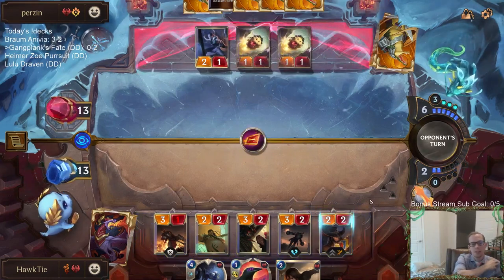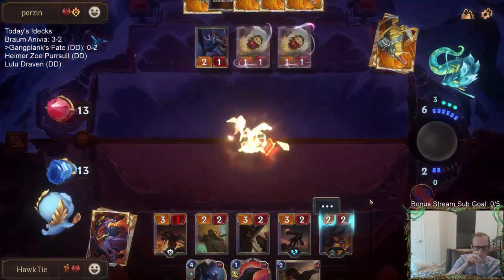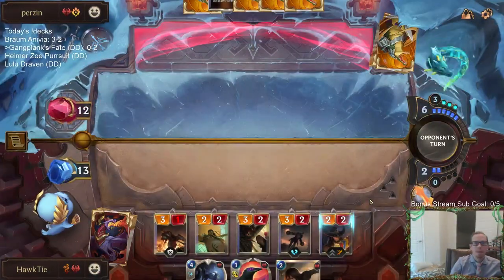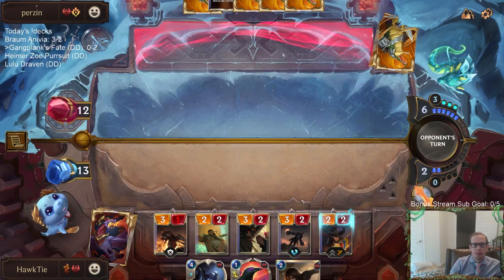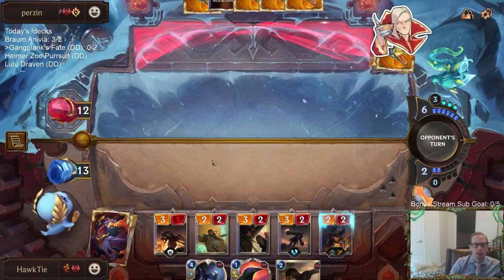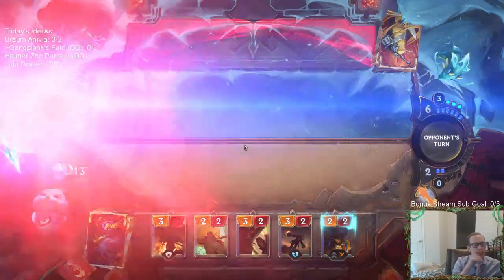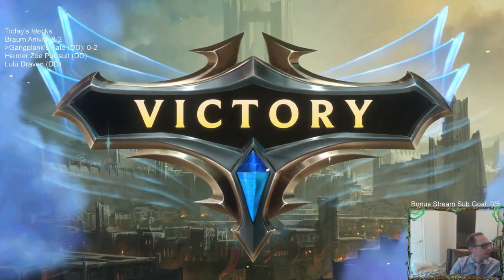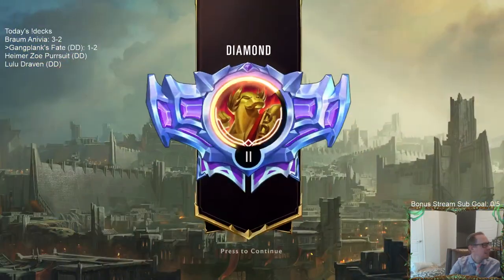Was going to open attack but I guess not. Going Demolitionist first - I was thinking they play Jinx, they block something, and then I Ravenous Flock the Jinx afterwards. That was a perfect Twisted Fate - forgot about Twisted Fate being in our deck. That card's amazing.